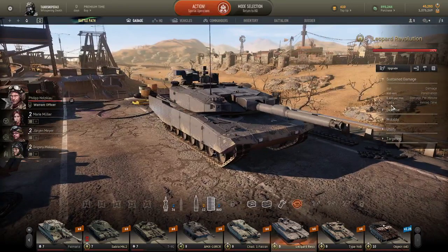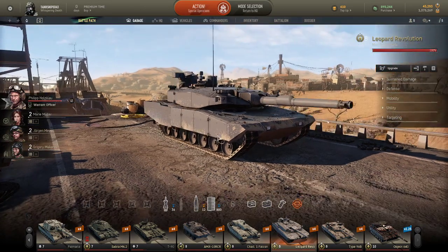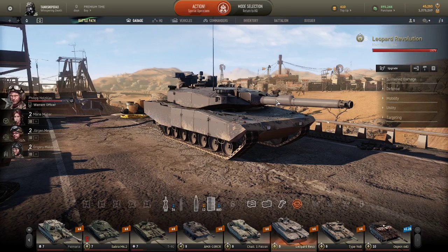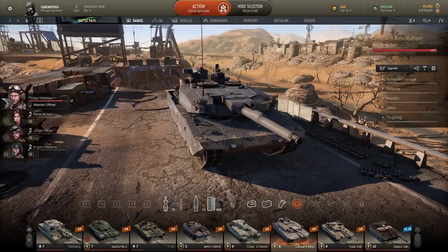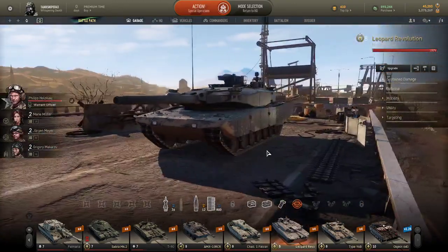I would just set it up for DPM, really. Just set it up for DPM, or terrain resistances, because I've noticed driving on boggy, grassy areas you are extremely sluggish. You are very, very sluggish with this thing.